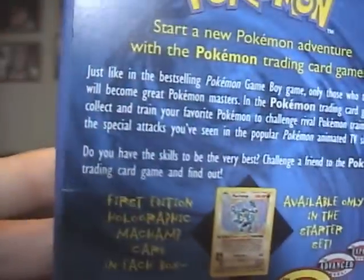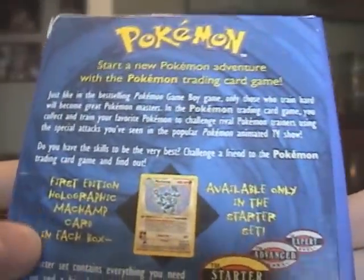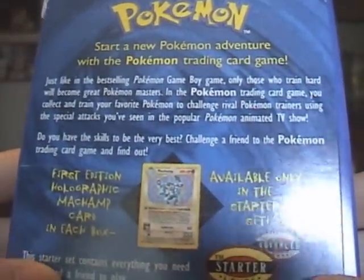They say Pokemon a lot — it's like they're drilling it into your brain. Also noted on the box: 'First edition holographic Machamp card in each box, available only in the starter set.' And then it shows what's included within the box.